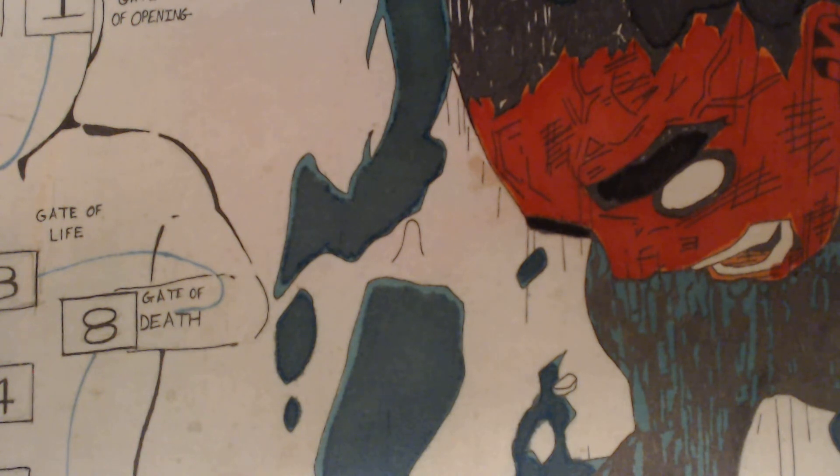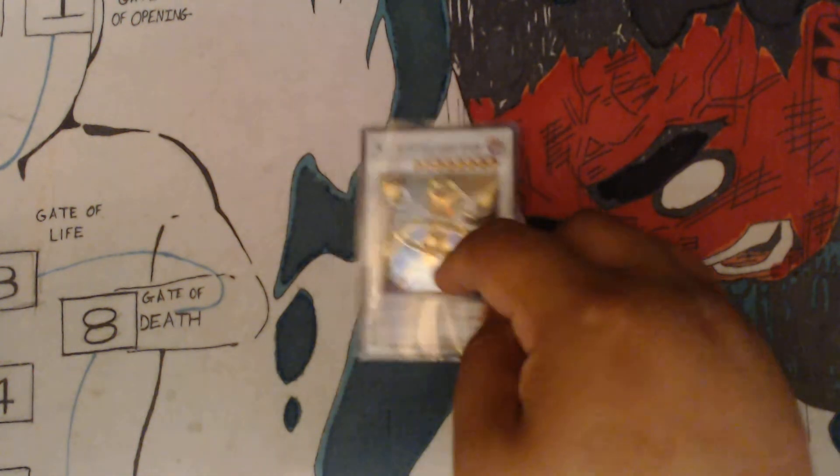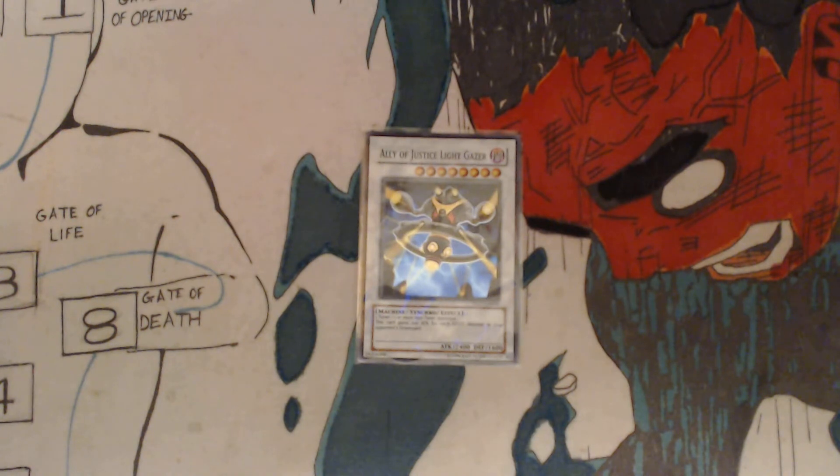For the extra deck, you only have one monster — you can add whatever you want, but it wouldn't necessarily be necessary. One Ally of Justice, Light Gazer. It's level 8, requires one tuner and one or more non-tuners. This card is also machine-type, which is important. This card gains 200 attack for each light monster in your opponent's graveyard.